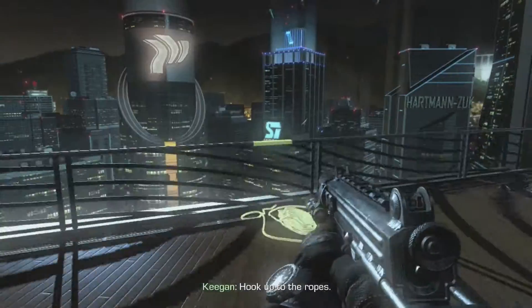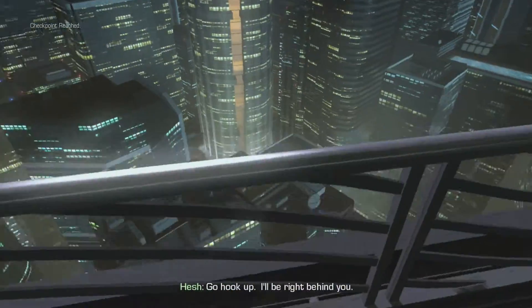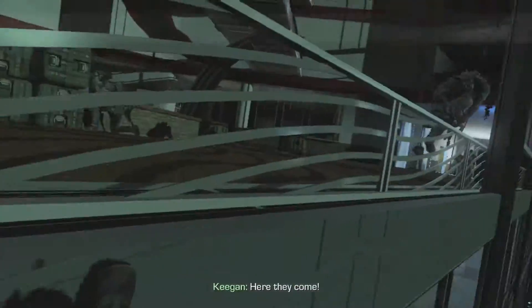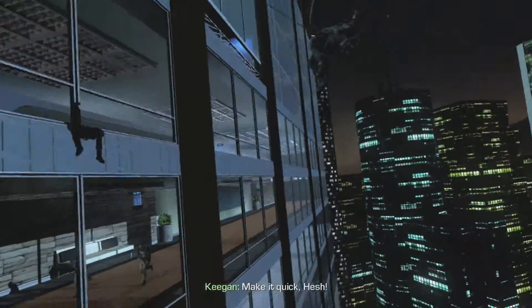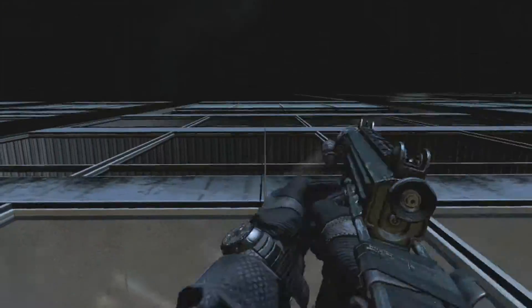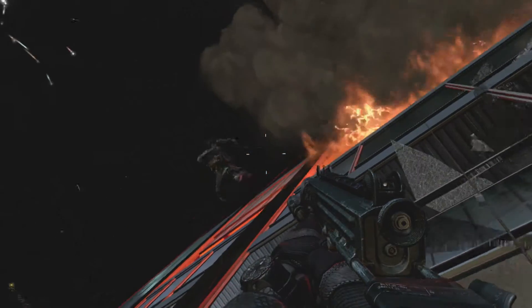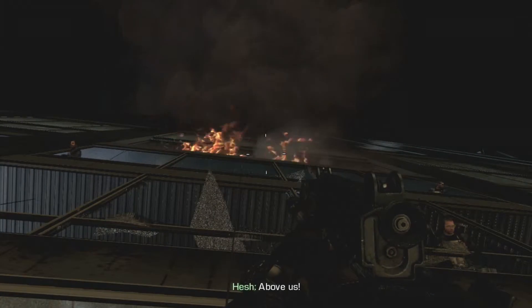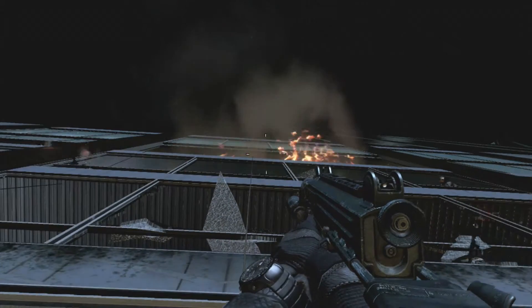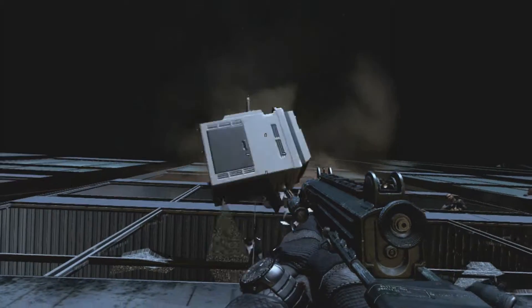After you clear out this room, you're gonna need to rappel down this wall. We're gonna keep going down and you're just gonna hang here. There goes your friend — he's chill though, he's cool. You're gonna hang here and all of a sudden some asshole will throw a printer off the side of the building.